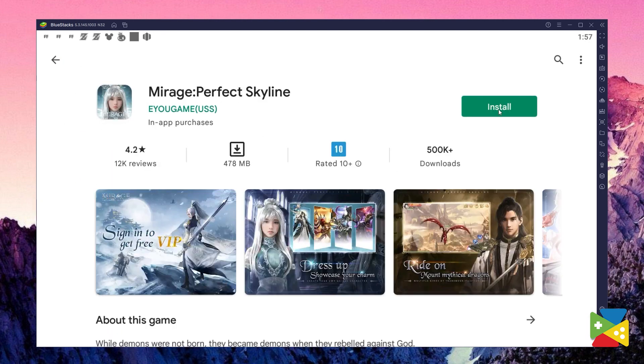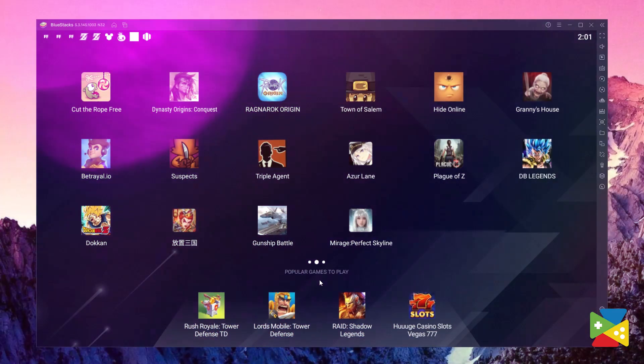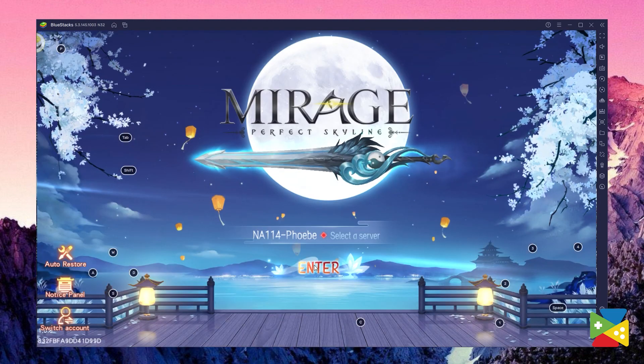Now just click on Install, just as you would on your regular phone. Once installation is finished, the icon will pop up on the home screen. Just click on it and you're all set to start playing.